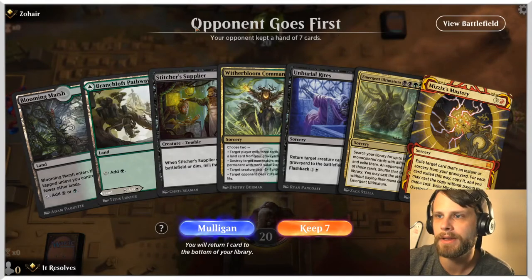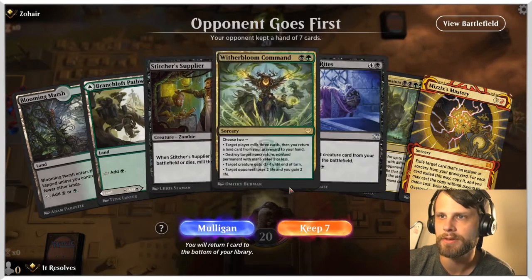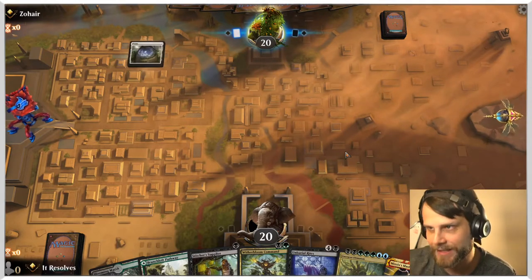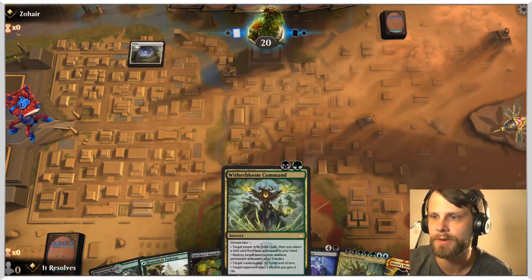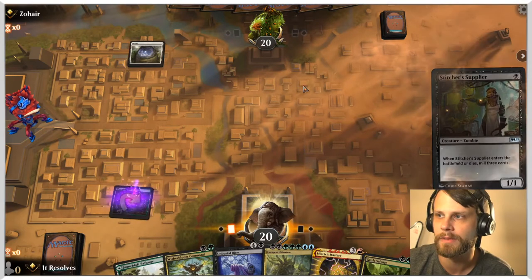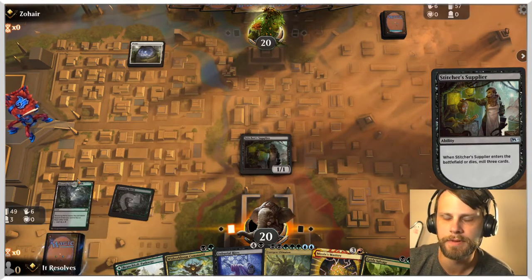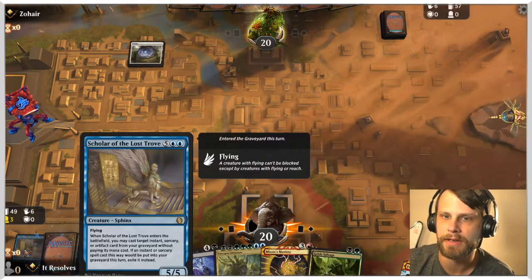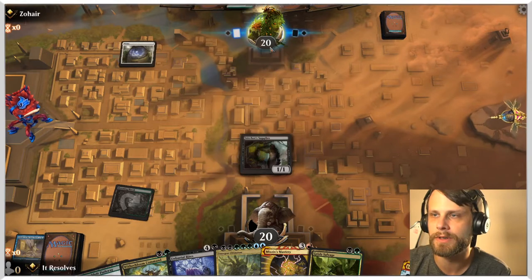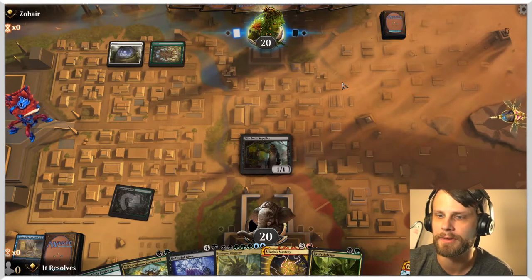Here we are for game number one. This is a pretty easy keep — with Witherbloom Command and that turn one Stitcher Supplier, this seems like a perfect hand. We do have Unburial Rites and need more lands, but we get that turn one Supplier down. Grizzly Salvage is also quite good. Let's mill a few cards and see what we get. Scholar of the Lost Trove — that's perfect, that is the card we want. We do have to worry about Rest in Peace and anything white.